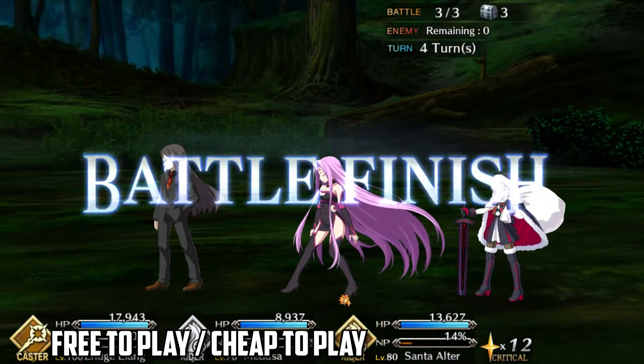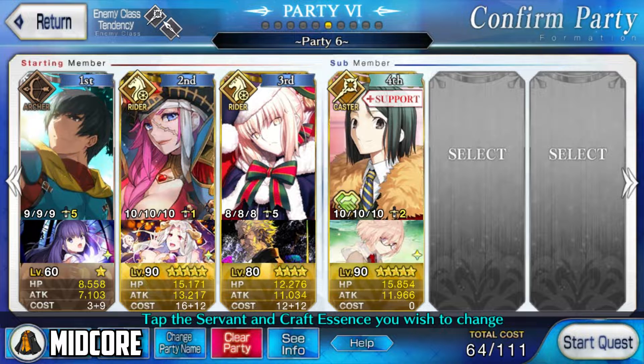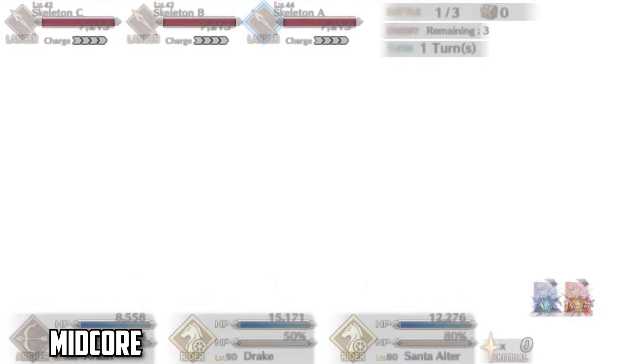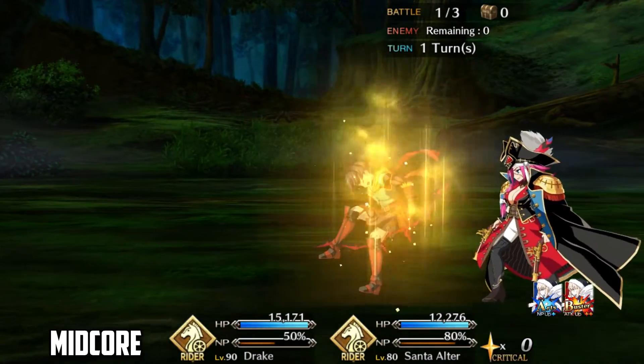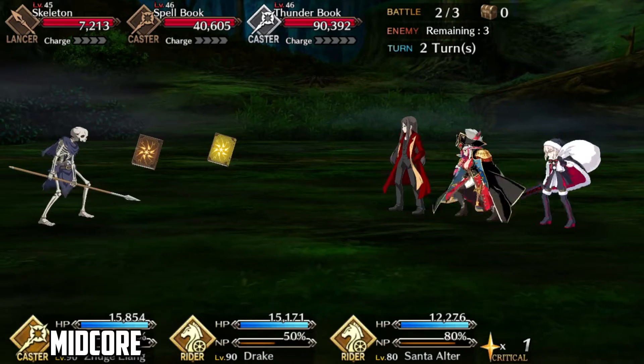Now then, let's move on to the next tier. For those who have been luckier or spent a bit more money, I present the following composition. There's not too much different here, but there are some key changes that might put this out of range of the F2P/C2P player. Arash is the same — we didn't change anything here. Stella is just too good to pass up on. Big change number one is the addition of Drake. In this instance, her skills can still be rank 1. You'll need a friend Waver or some arts cards to get her the missing NP, but besides that, she's fairly solid for wave 2.